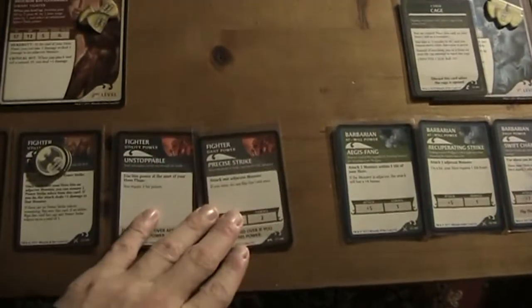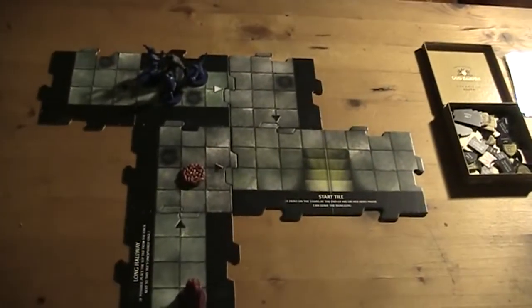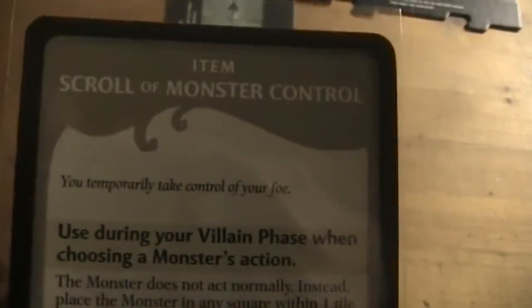What a great start! Fantastic scene running through the dungeon — with full power, swinging the axe and splitting the head of the Orc Smasher. Fantastic! And then of course we gain a treasure. This is the Scroll of Monster Control.